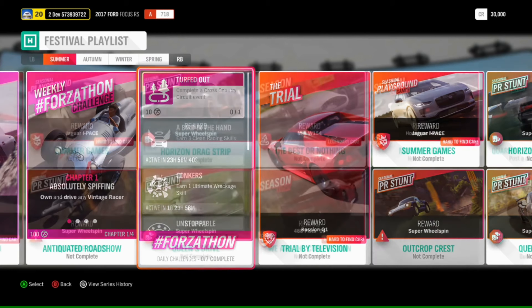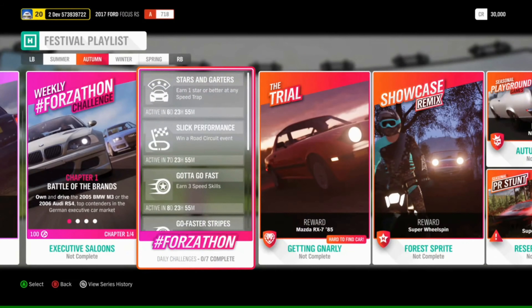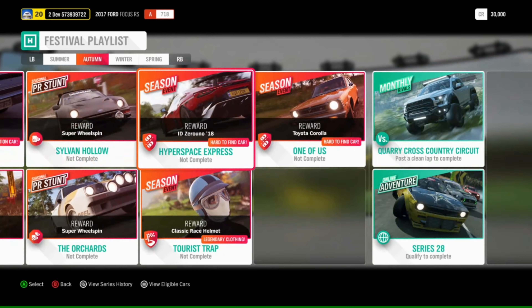In Summer you can also get the Ferrari 488 Pista from the season event and the Jaguar I-Pace from the Summer games. In Autumn we don't get any brand new cars, but we do get some pretty great ones. 50% gets you the Zenvo TSR-S — the one with the crazy wing — and 80% the Volkswagen IDR, that electric hill climb machine that's actually really good for a couple of rivals events. You can also get the Italdesign Zero Uno from the season event, one of the older Corollas, and the '85 RX-7 from the Trial.